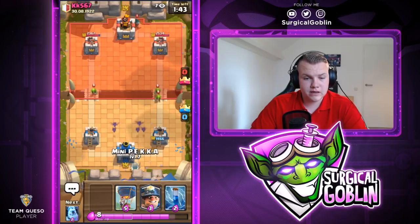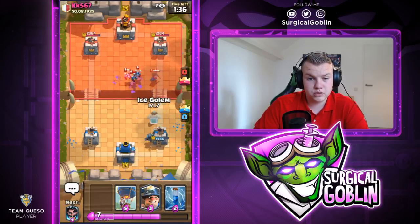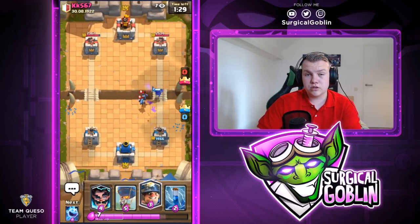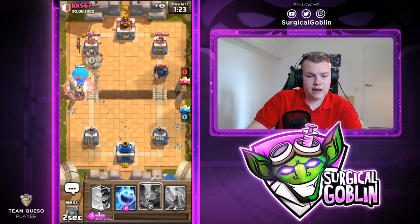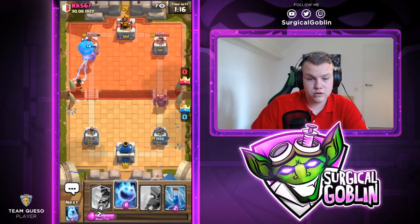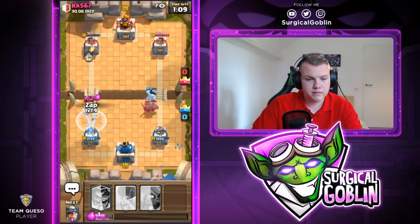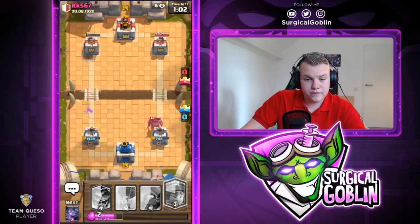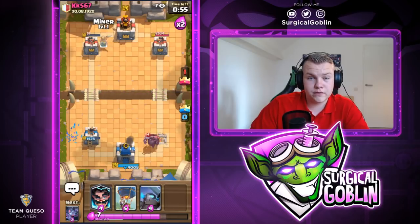He uses the bandit — I can go in with Mini P.E.K.K.A. in the same lane. I use the ice golem to block the bandit dash and also tank the minion damage. I go with balloon and miner. I have bats ready for his P.E.K.K.A. since I know he spent seven elixir. He does zap but the balloon might reach the tower. I zap over here trying to kill the goblins and his Electro Wizard. We take the left side tower really low. Oh wow, we lose the tower — I thought we could defend that.